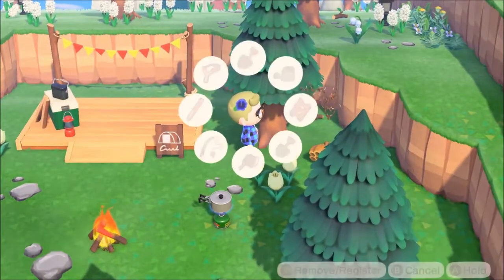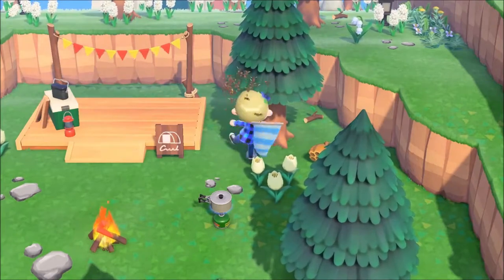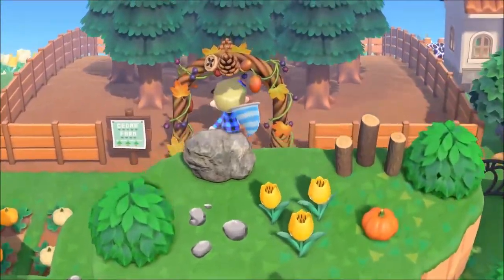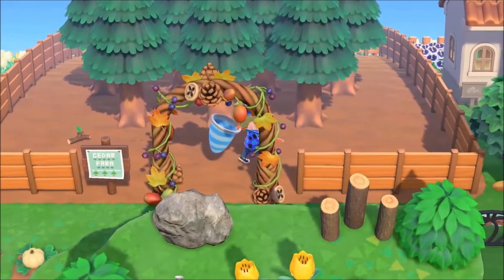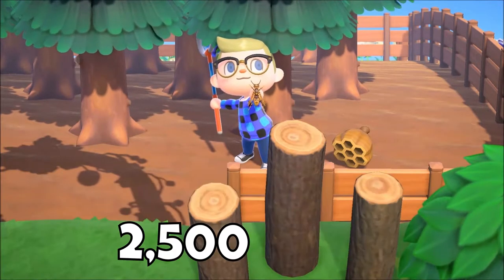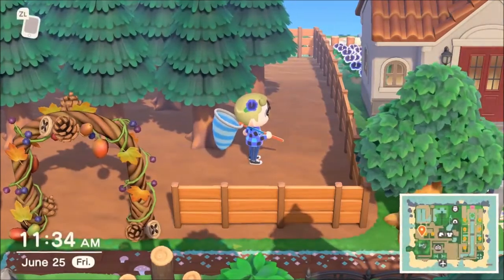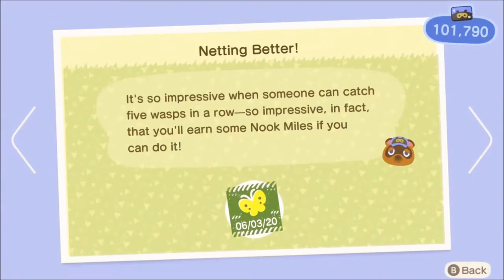When you shake a tree, there's a chance that a wasp nest will fall out. If you don't know what to do, you'll likely end up getting stung and will have to buy medicine from the Nooklings. There's an easy fix: hold your bug net out while shaking trees, and shake them in the position shown here. Make sure there aren't any items surrounding the tree. If a wasp nest falls out, wait for the shocked reaction to disappear, then press A, and you'll catch them very easily. Wasps sell for 2,500 bells, and if you pick up the wasp nest, that's another 300 bells. There are 5 trees that hold wasps per day, so if you catch each wasp and pick up each nest, you'll get 14,000 bells every day. You'll also earn a Nook Miles achievement for catching all 5 wasps in one day.